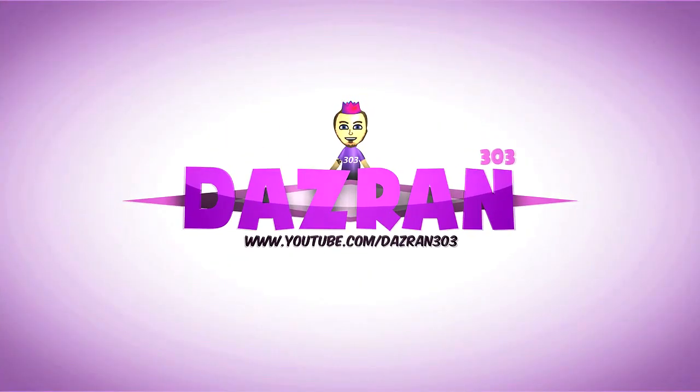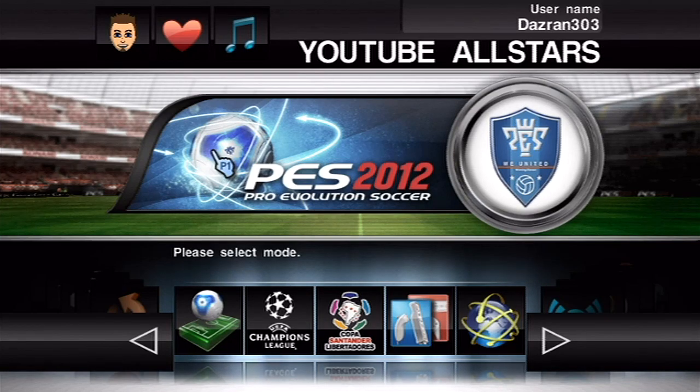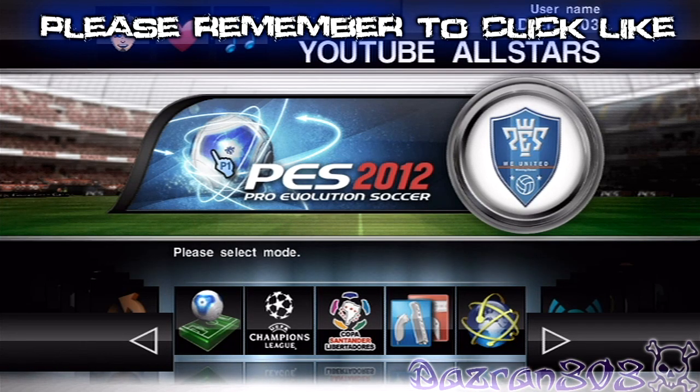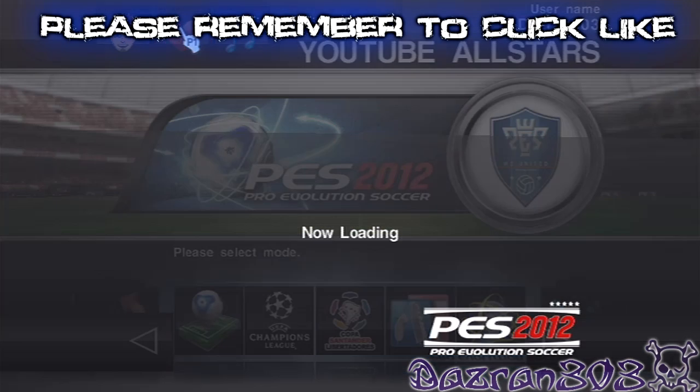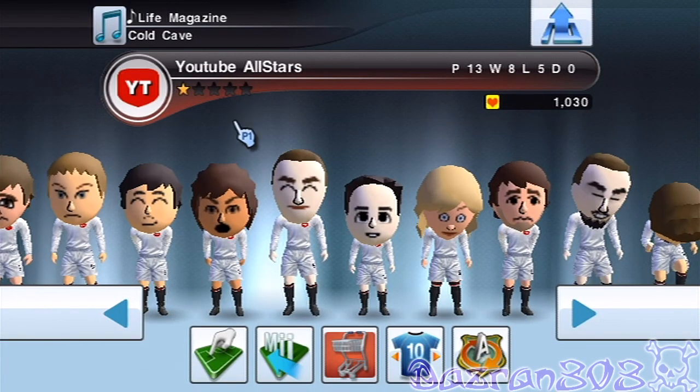Hey guys, it's Dazzaran Trio3. I've been playing a couple of friendlies here on Pro Evolution Soccer 2012 and I've made a couple of changes to the team, so we're going to go into my team here and go into the memorabilia shop to see what we can buy for 1000 points.